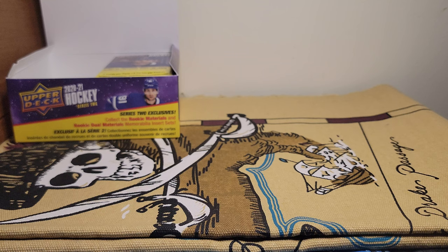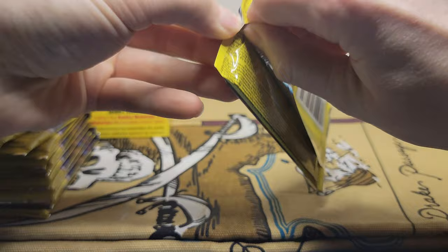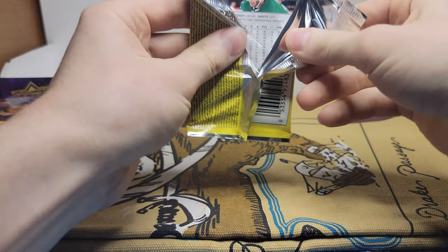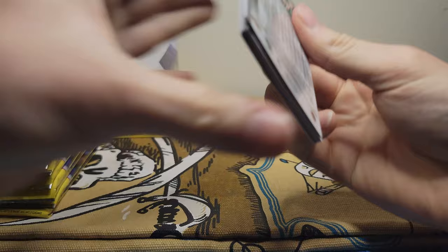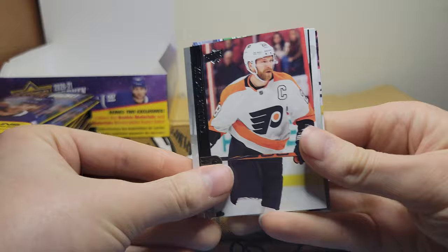Hey guys, it's Parks back again with the 2020-21 Series 2 retail box. We're ripping the last half — the last video we did the first half, this will be part six, box number three. So we'll just get straight into it. We start with the left side so we'll be doing the right side here. Just kind of fly through these, try and get them all unstuck quick. All right, here we go.